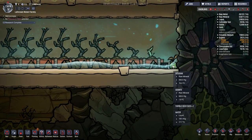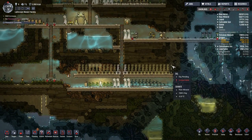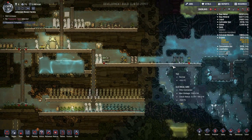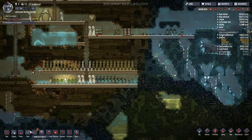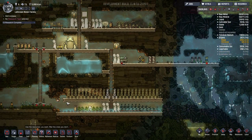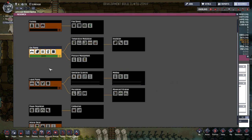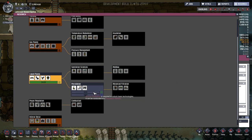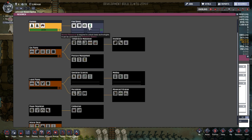Thimble reed seeds. What on earth is a thimble reed? I'm going to google it. So the thimble reed is a plant you need to grow using a special type of planter - let's see if we can find it, which I believe you have to put in water.